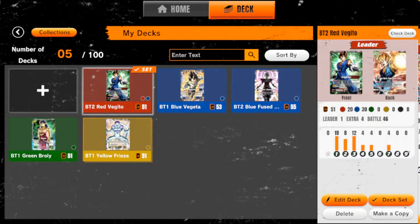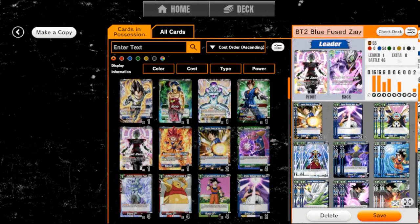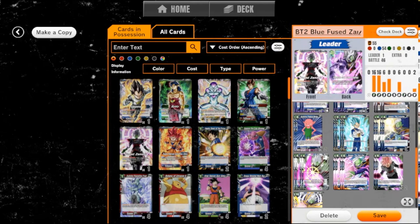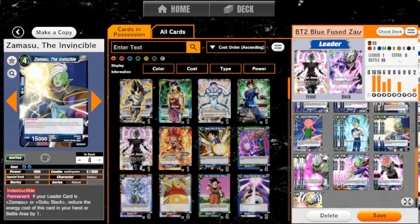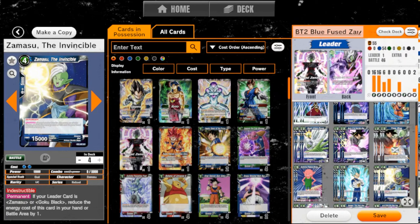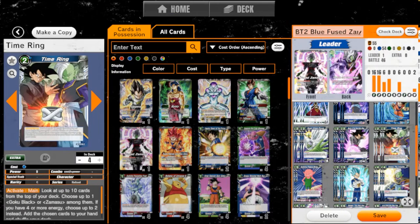I enjoyed Zamasu the least because Zamasu's deck is just... I see what they're going for. It's just way too inconsistent because you have to open small Zamasu and Goku Black — both of which are really hard to pull unless you activate a Time Ring, which is a two drop, which just is not that good.